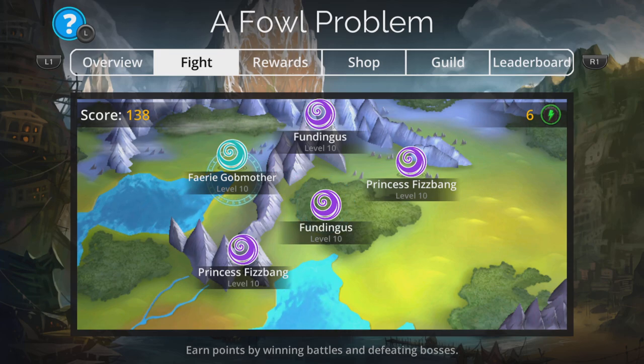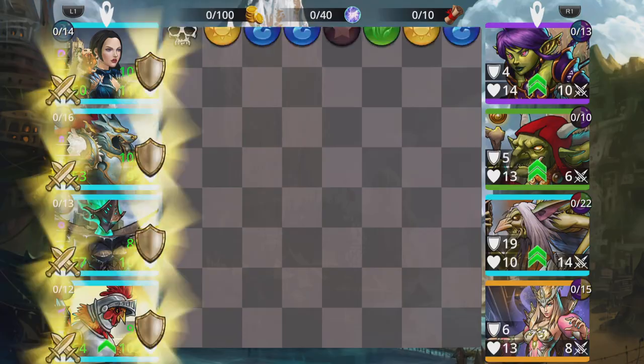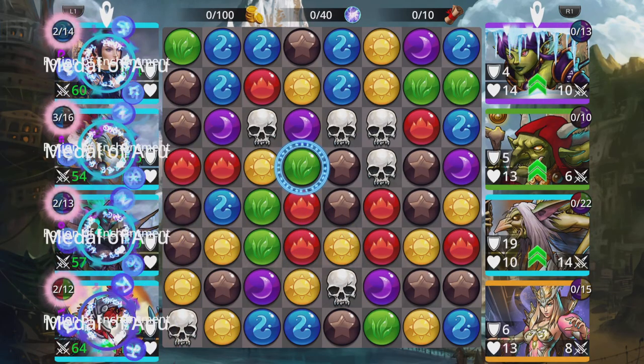Fundingus is one of the lowest scoring ones here, so avoid Fundingus if you can. Always go for anything that isn't Fundingus, basically.